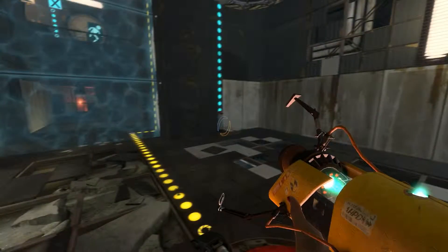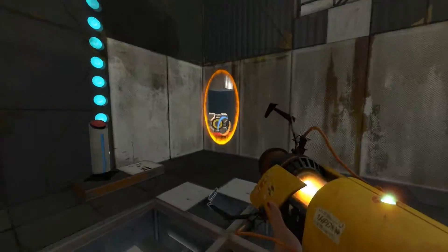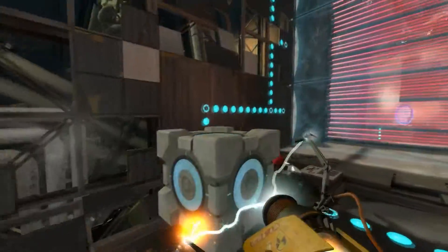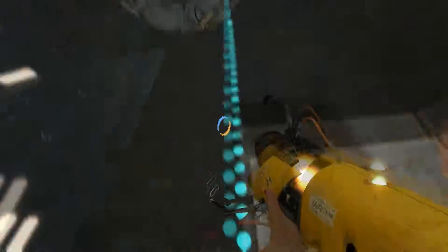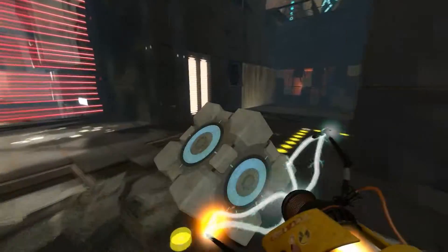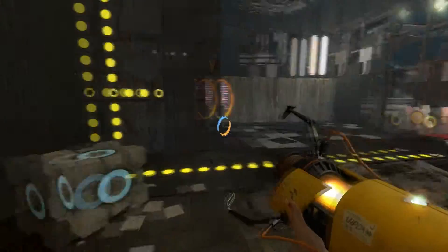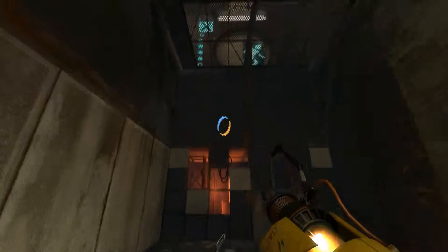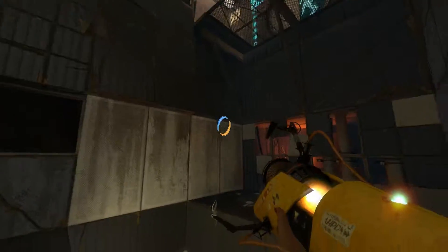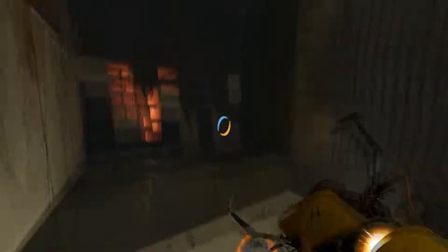I got a lag spike right there. But actually, it doesn't matter, because I can take the cube with me. Easy. That leads to a normal cube. Said normal cube goes to... something happens down there. This is too easy, which means I did something wrong.